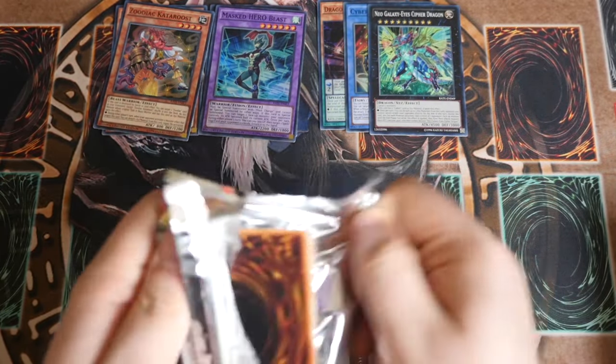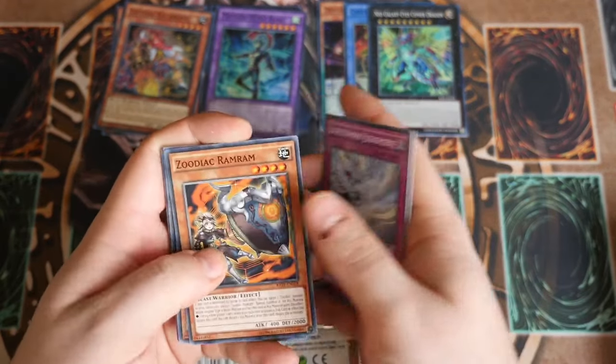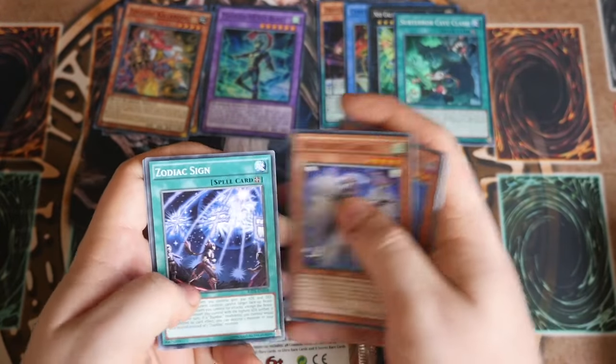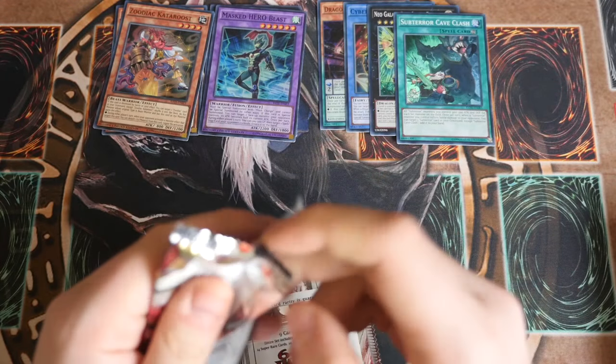Now that we know what the pairings are, I'll show you the giveaway towards the end, so stick tuned for that. Light Sworn Judgment, Zoodiac Ram Ram, White Princess, Envoy of Chaos, Subterror Cave Clash. Shenodebird Crane, Zenodebird Sion and Massive — off to our second box.